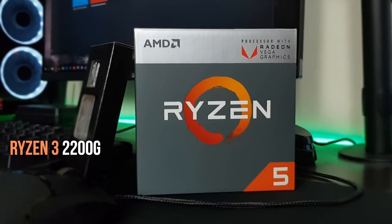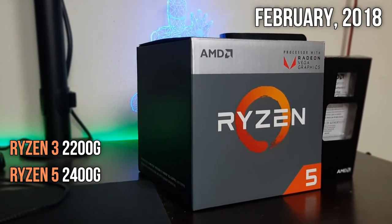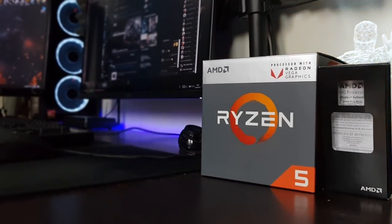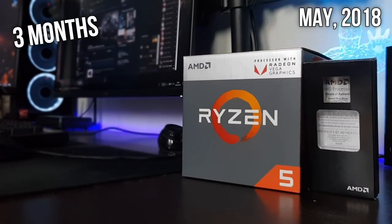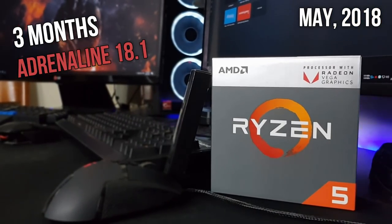Ryzen 3 2200G and Ryzen 5 2400G APUs were launched back in February and we had Crimson 17.4 drivers to go along with it. Now, after three months, we finally got an update to Adrenaline 18.1 drivers.